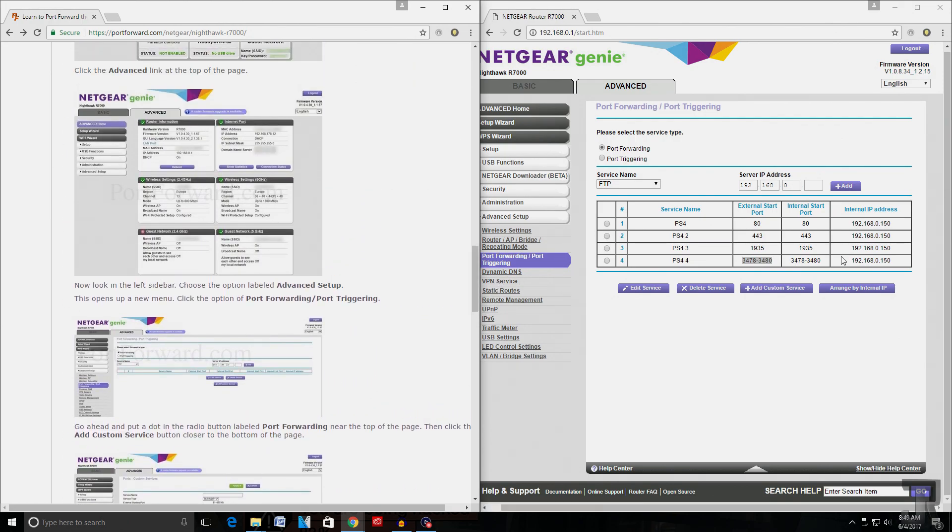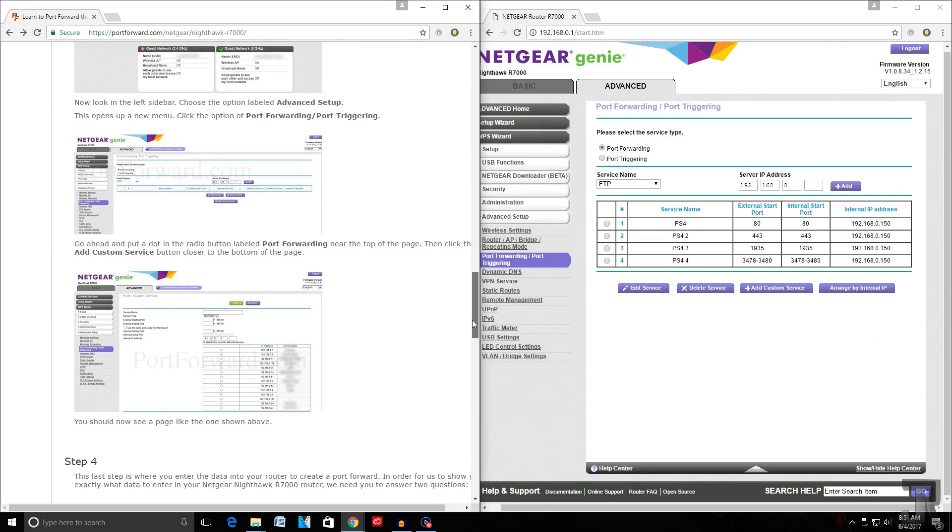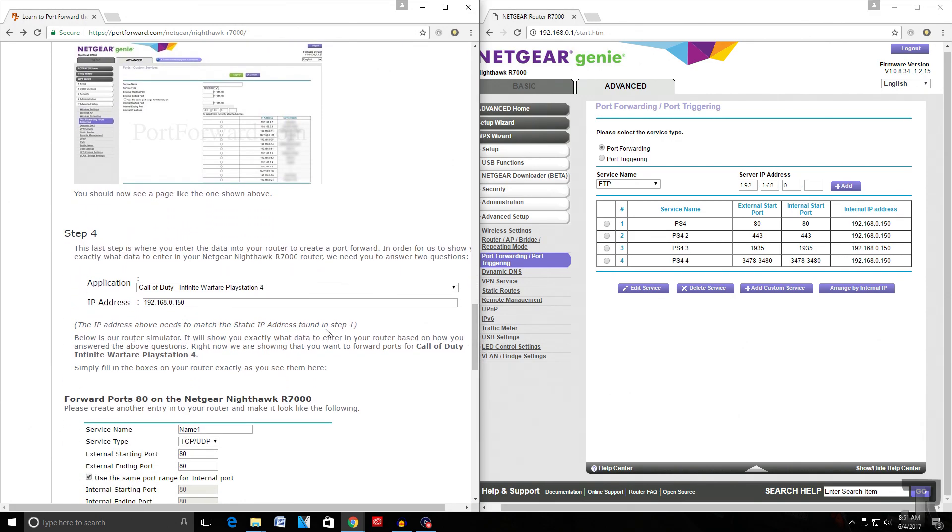Before we go any further, it's going to have us generate a static IP address for your console. Step four asks for the application name — in this case, Infinite Warfare. The IP address field is the IP address that you will create on your PlayStation 4. In my case, the IP address I will create for my PS4 will be 192.168.0.150.